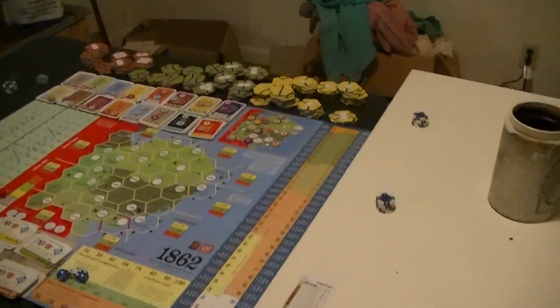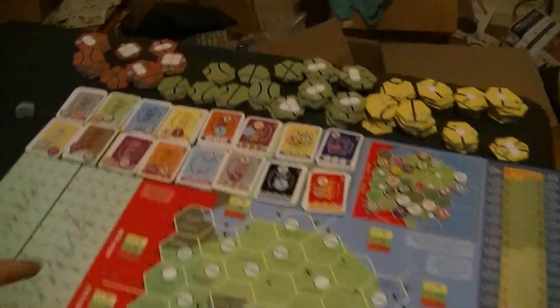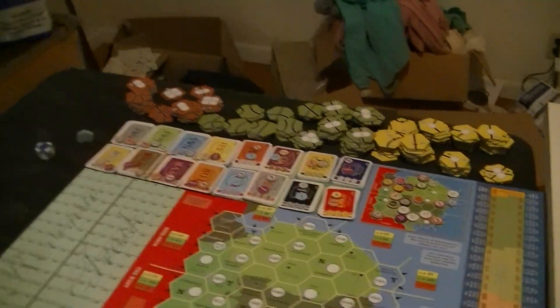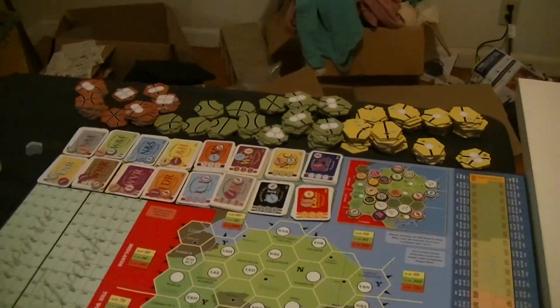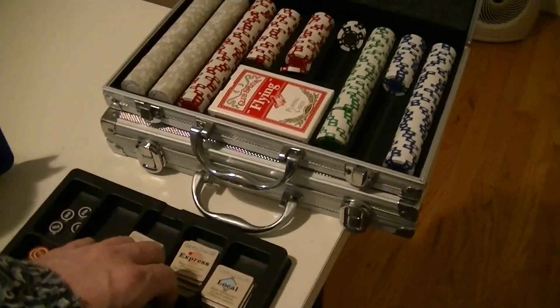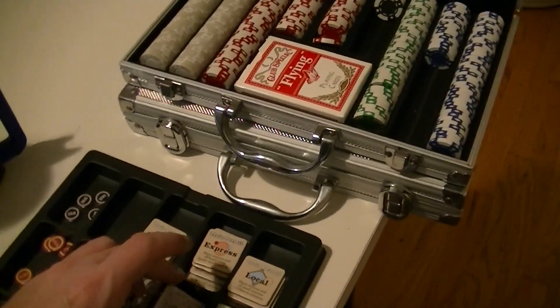I've set everything up — let me explain the setup. I'm going with six players this time. I played with eight before, which was interesting because everybody bought one corporation. Going to six will give some people the opportunity to buy more than one. There's also a component I didn't notice: for each number of players there's one of these little tokens, which gives you the cert limit.